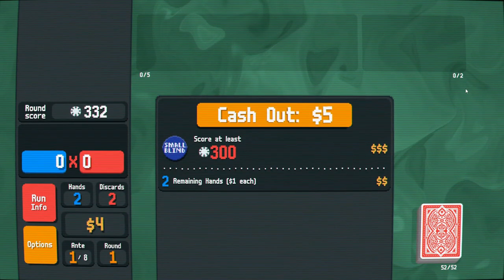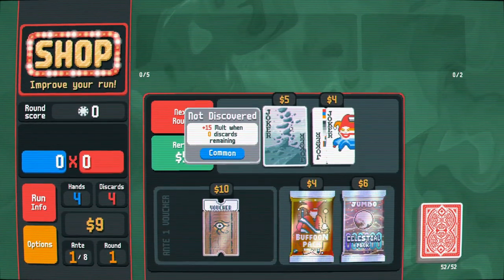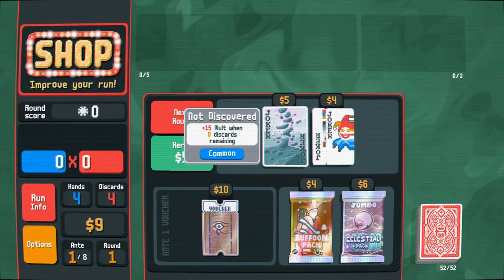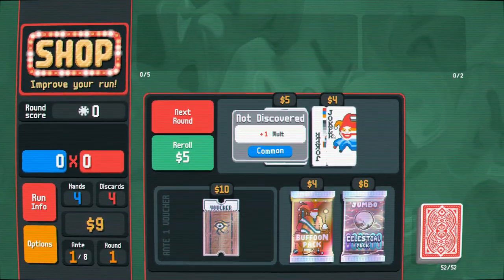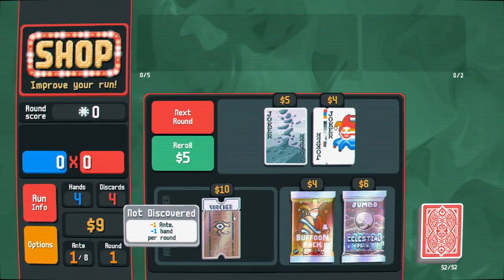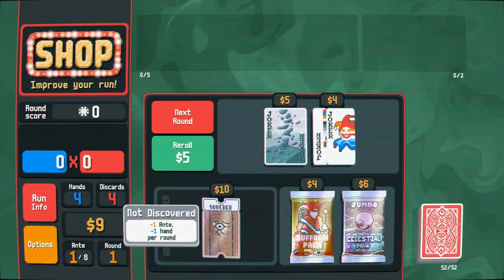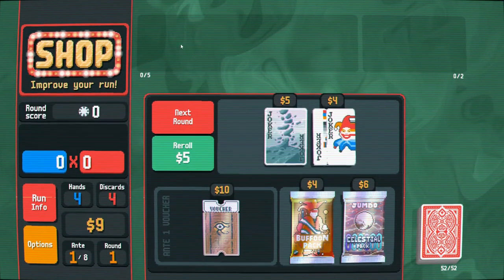I got three gold, two remaining hands. A new card — plus 15 multiplier when zero discards are remaining. So if I have no discards, I get a plus 15 multiplier. That's kind of dangerous to employ right now. This joker, which I apparently haven't discovered yet, basically gives you a random multiplier on your score at the end.